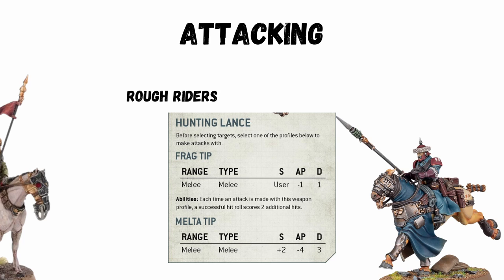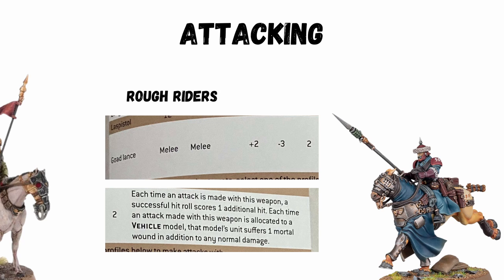The new Rough Riders have lance profile options — essentially a sweep and a strike option. The sweep has double exploding hits, strength 6, and minus 1 AP and 1 damage. The strike is the impressive one at strength 8 on the charge, minus 4 AP and 3 damage, just no exploding attacks. There is another lance option available for only 1 in 5 models: a single exploding hit and 2 damage, but deals an extra mortal wound in addition against vehicles. Definitely worth taking.